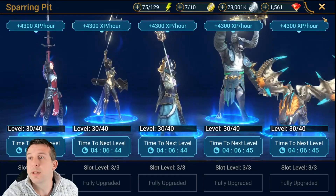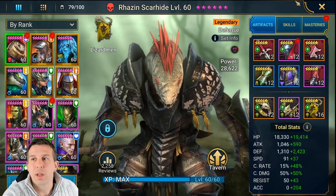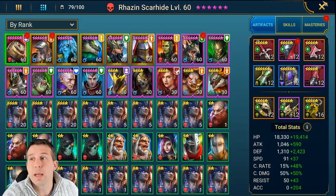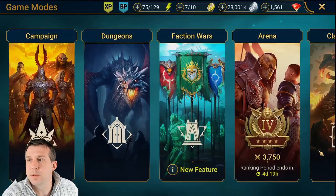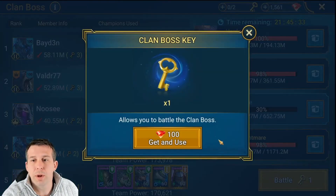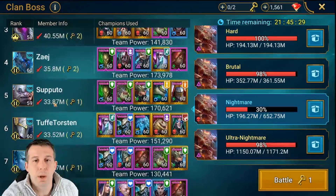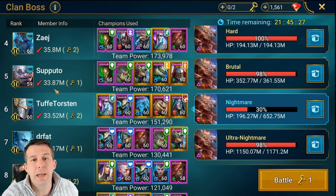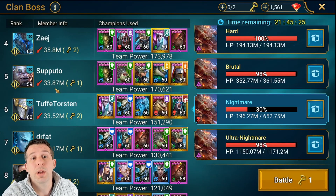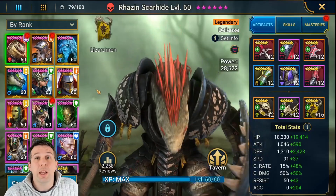Let's get rid of all these red dots. So for clan boss, let's just see who he runs. We've already done our clan boss hits — let's see what we got. One key, 34 million, just under 34 million on Nightmare. He's got no problems with Nightmare at all. It's Ultra Nightmare where we are looking to improve.